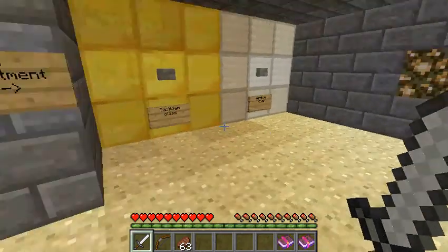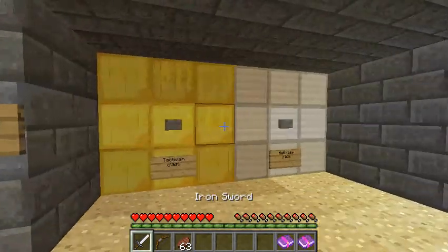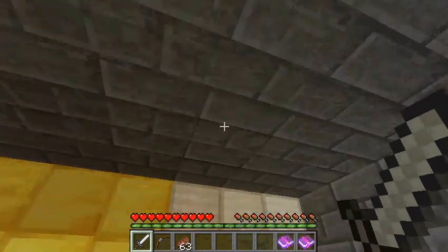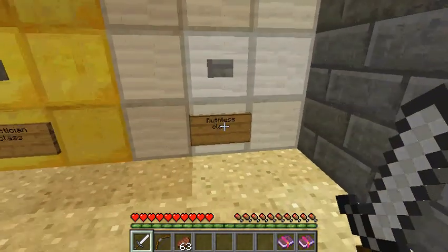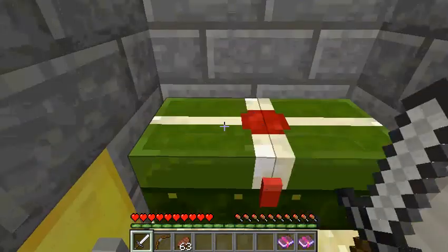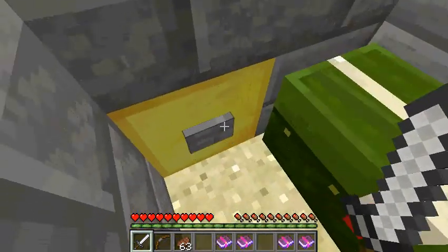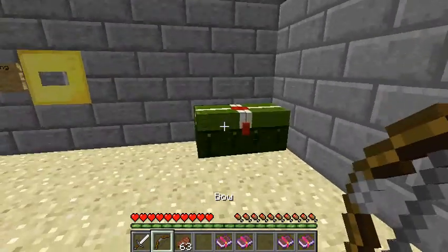With the Berserking class, Smite is what makes it work — the more experience levels you have, the stronger it gets. For the bow, there's the Ruthless class, which is kind of like Berserking, and the Tactician class, which I really like. The Tactician class has Flame I and Infinity, so you can use some smart tactics.